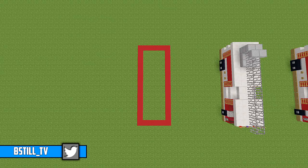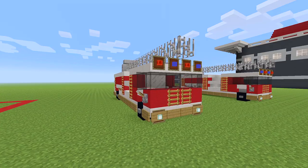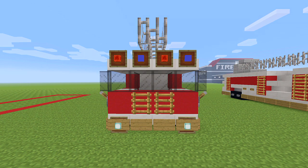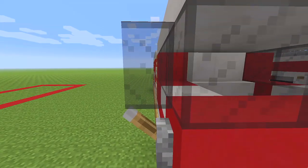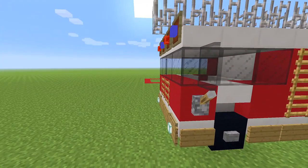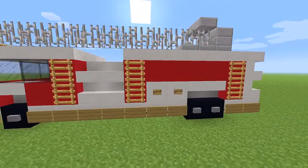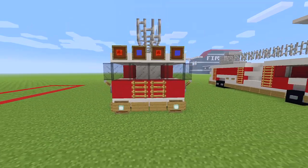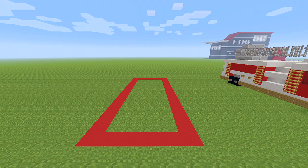The space you're going to need for the fire truck should be 6 blocks wide left to right and 15 blocks front to back. The fire truck itself is 4 blocks wide and 13 blocks long, but some blocks overhang an extra block on each side, so we need the plot size to be 6 blocks wide and 15 blocks long.